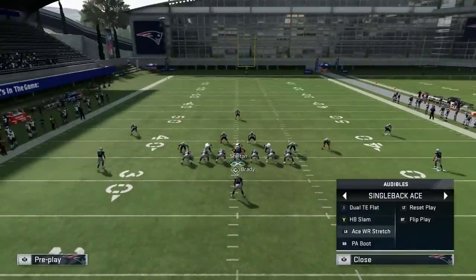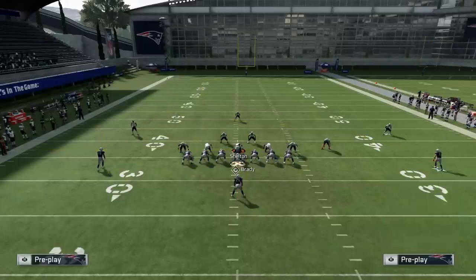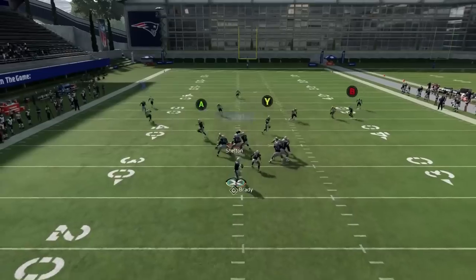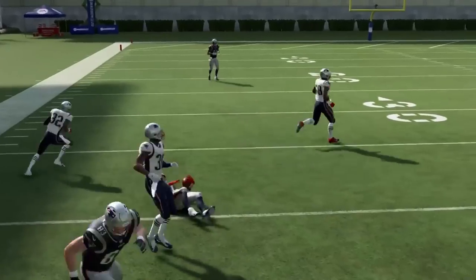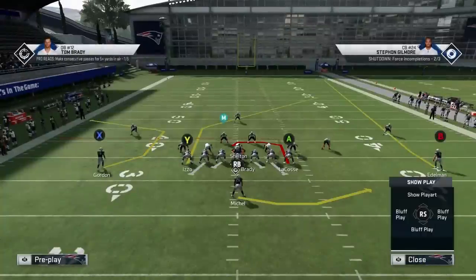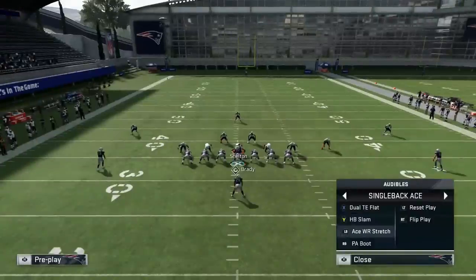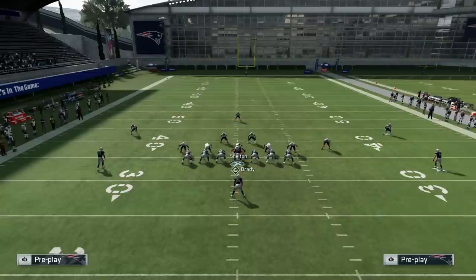Ace Wide Receiver Stretch - you could drag him and then you got a levels concept. A double drag with Y and B up here. There are a few different ways. What's nice is between the Tight End Option In play with the tight end going left to right, and this play with the wide receiver going right to left, you've got two sides of crossers. Sometimes users get confused and are not able to stick with it if they get distracted by other drags. You have different routes going different ways to attack different sides of the field.